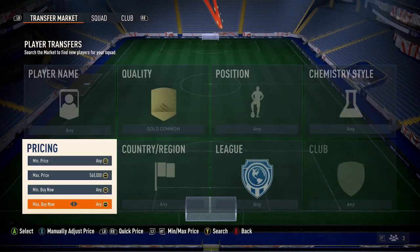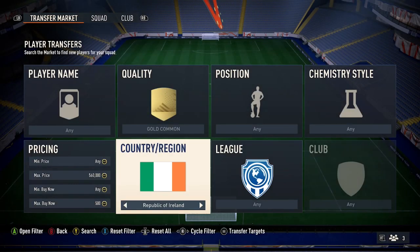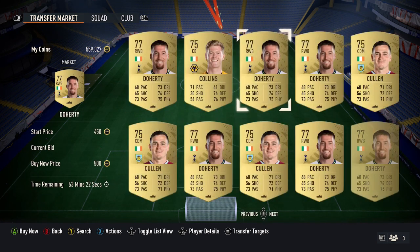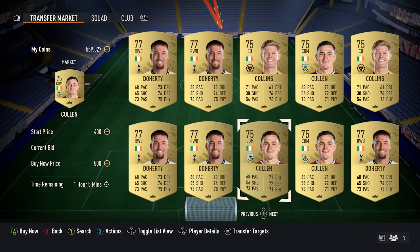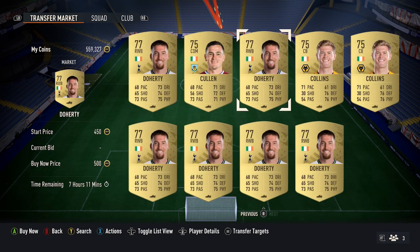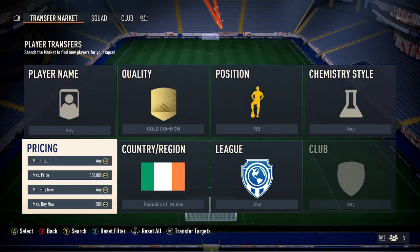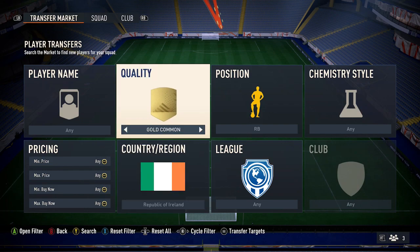You may only want to focus on the Irish route. Once you've got around eight Irish players in the team, you just need to pick up three Spanish players to fit around them. You do need one gold Irish player — the easiest way is picking one up from the Premier League for around 500 coins. Collins is very cheap, and there's also a right back, Coleman, as another option.